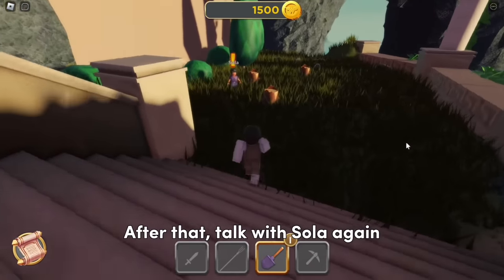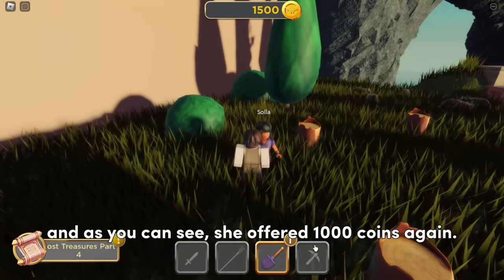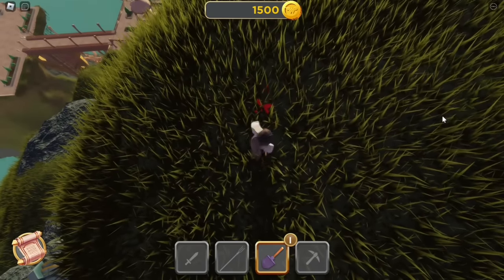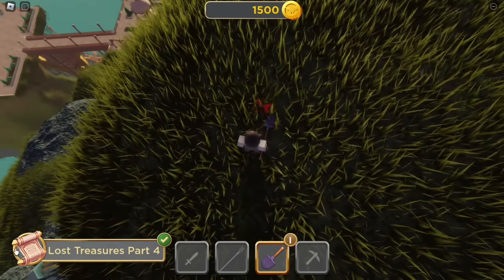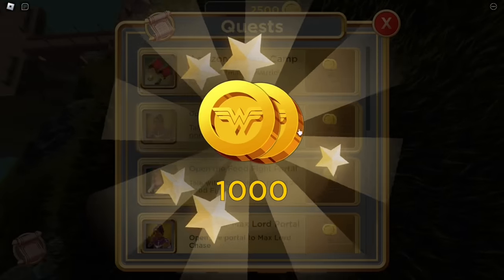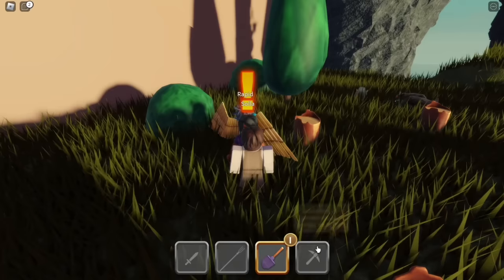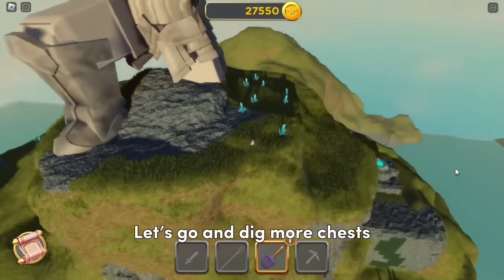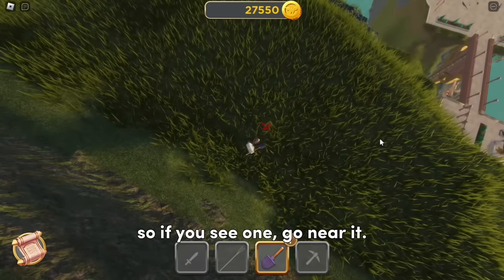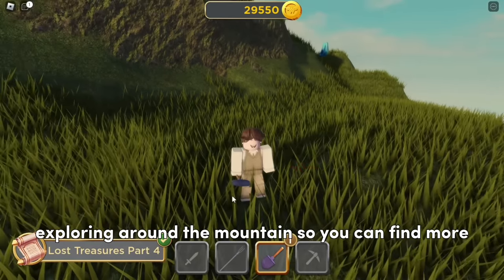After that, talk with Sola again — she will offer 1000 coins again. Just repeat the process: always talk with Sola every time you're done with her challenge and she will offer 1000 coins again. The X marks are scattered around the map, so if you see one go near it. They spawn every minute, so I highly recommend exploring around the mountains to find more.